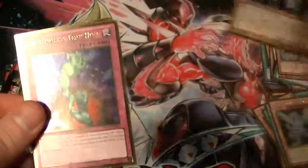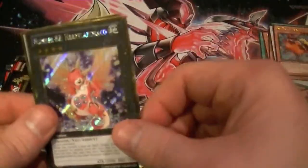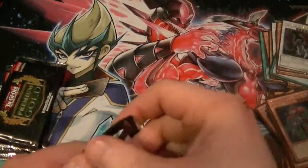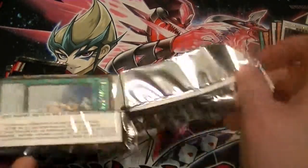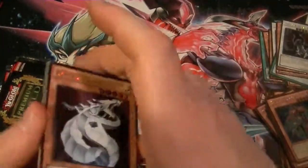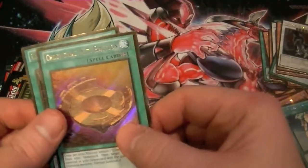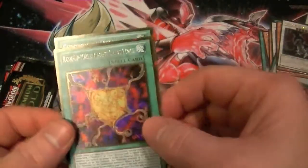Cards pulled: Thunder King Rai-Oh, Bottomless Trap Hole, Gagaga Magician, Number 82 Heartlanddraco, and Dark Rage Dragon. Also: Cyber Dragon, Cyber Chimera, Forbidden Chalice, Chronomaly City Babylon, and Rank-Up-Magic Argent Chaos Force.